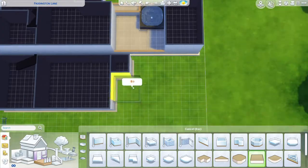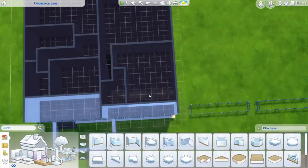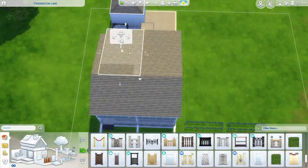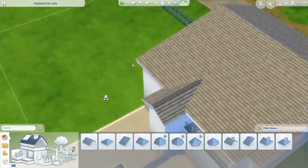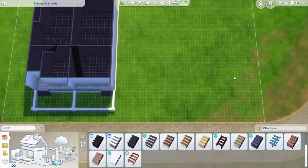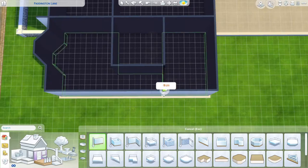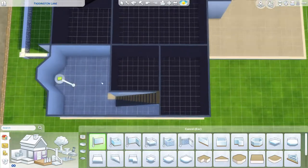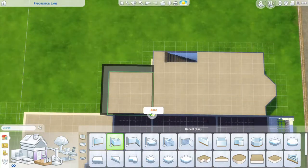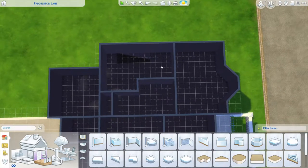Especially around Paddington, there are a lot of really expensive terrace homes, but they're all really beautiful architecturally. I really wanted to build them in the Sims and I finally got to do that, and I'm so happy with how they turned out. I used a lot of inspiration pictures from Pinterest — a few different floor plans and front elevation pics. A lot of them had this style of asymmetrical roofing, which I liked the most.